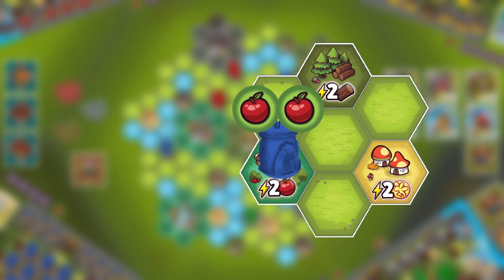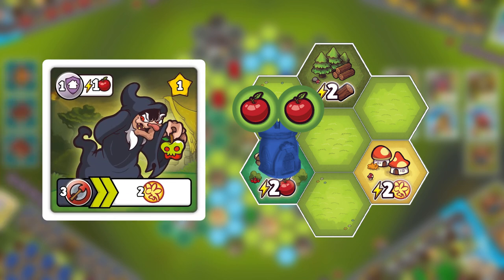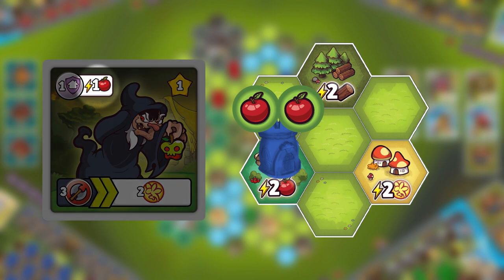Note that the amount of resources you collect from resource spots changes depending on the active monster on the world map. For example, when this monster is out, if you place your settlement on this spot, you do not collect two food resources — instead you only collect one.